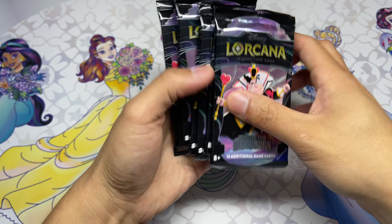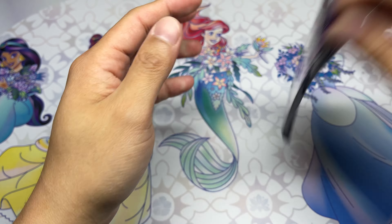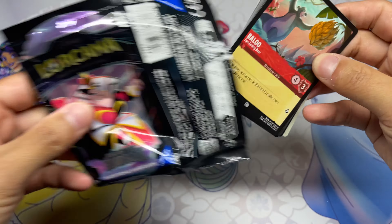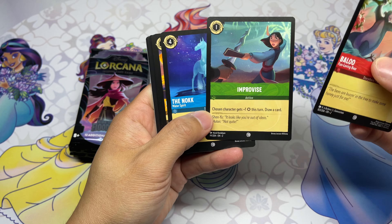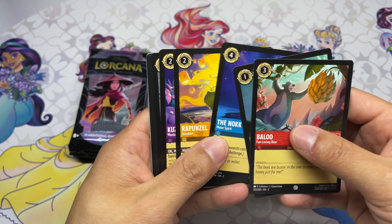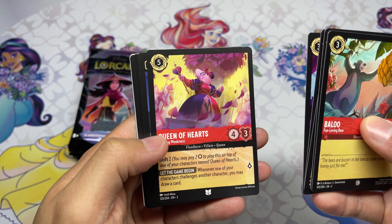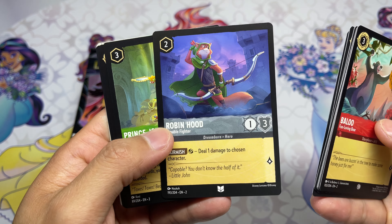A quarter of a box — no idea on distributions. But as we know, trove packs can be crazy and get very lucky. Let's go through real quick: Baloo, Improvise the Knack, Rapunzel, Kuzco, Benja, Yzma, Queen of Hearts, Robin Hood.